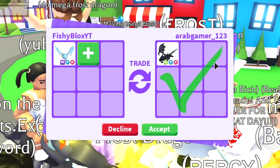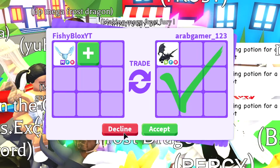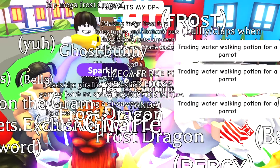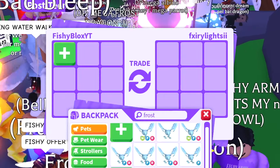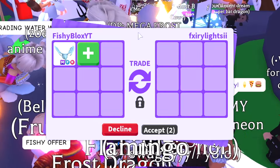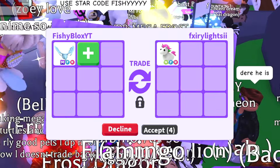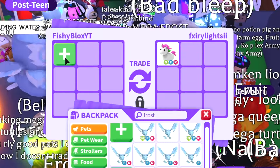I want to try and get a mega fly ride shadow dragon, but it's kind of confusing because I want to collect every mega pet and not trade mine away. There are so many rich players on this server, so I hope someone has a really good offer. Someone in the background is saying use star code fishy — so yeah, use star code fishy, that means a lot to me.